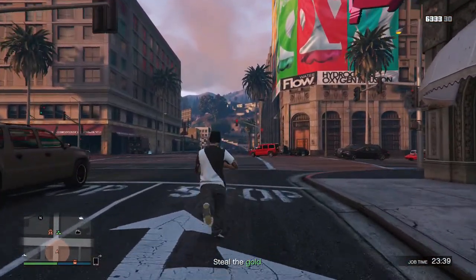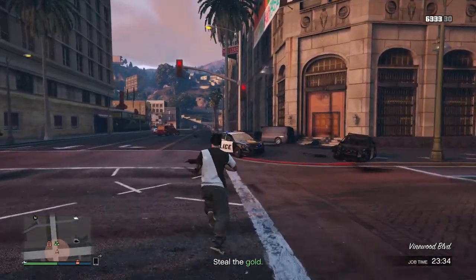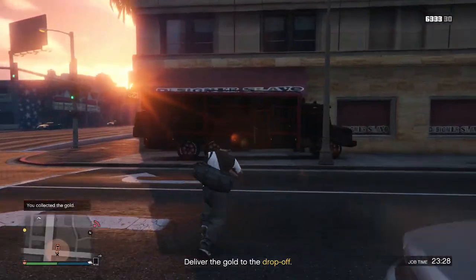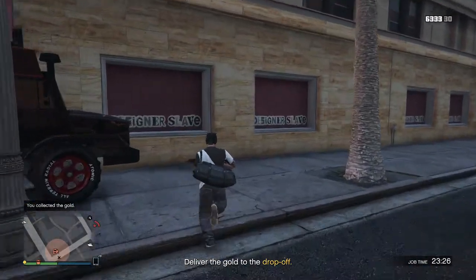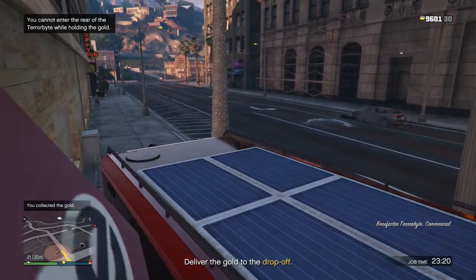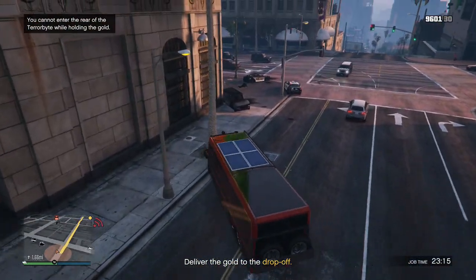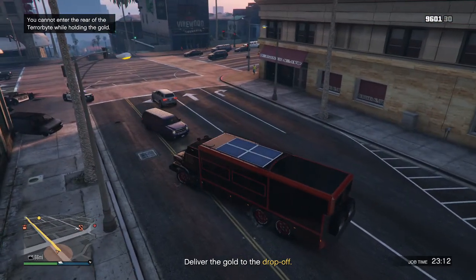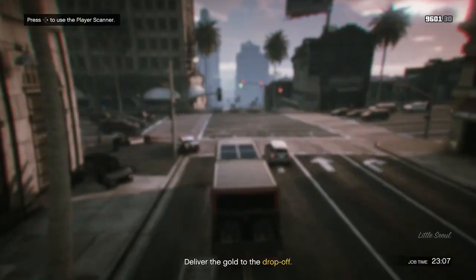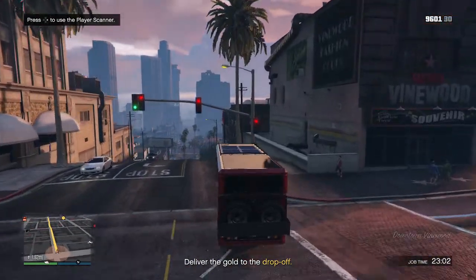Alright, it looks like we're getting rid of the cops. Let's go grab it and get out of here — that's exactly what happens. Alright, let's go, that's cool. Let's go deliver it and get the drop. Where's the delivery point? All the way down there — okay, we'll just go straight.